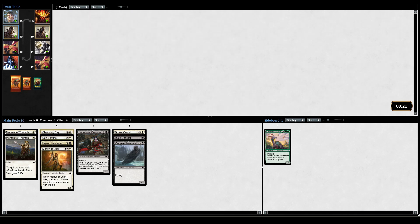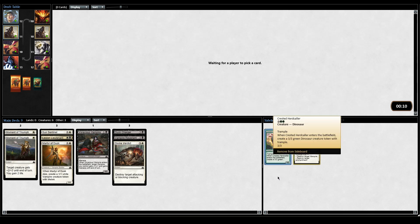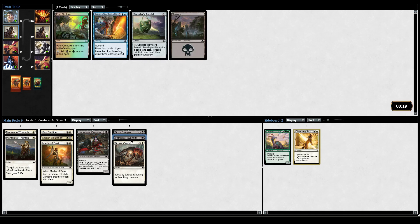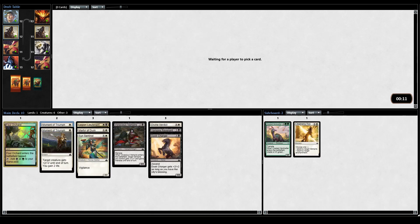Cleansing Ray for the sideboard - mirror match. We missed out on some really good picks, but seeing Crested Herdcaller so late was very bizarre. I think it's one of the better cards in Green Dinosaurs - 6-power trample between two different bodies for 5-mana, just busted. But as far as hedging our bets, we did as good as we could. If it turned out that Vampires was super cut, then we were screwed. But it turns out it's pretty open - we saw them very late in this first pack.